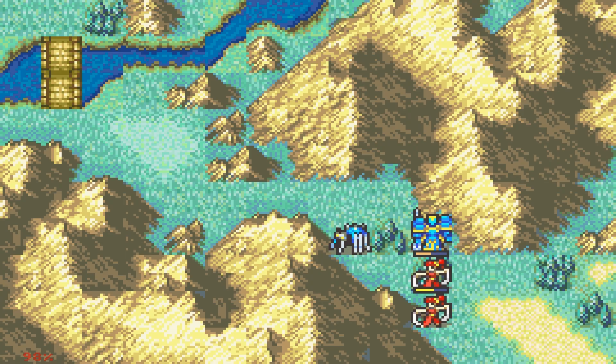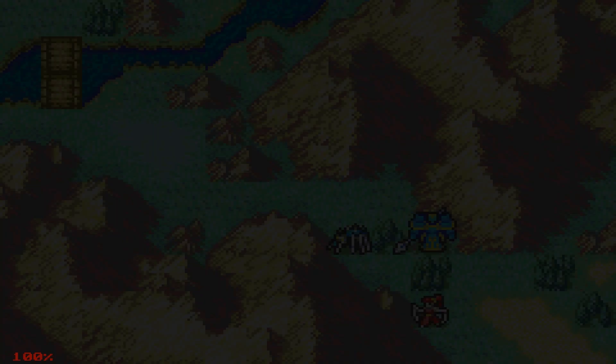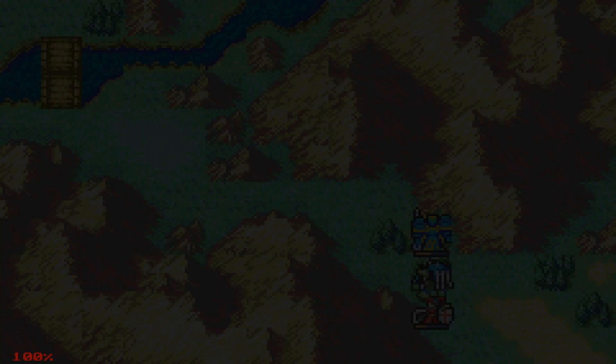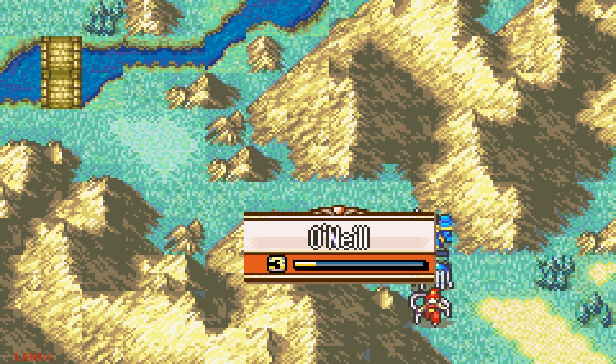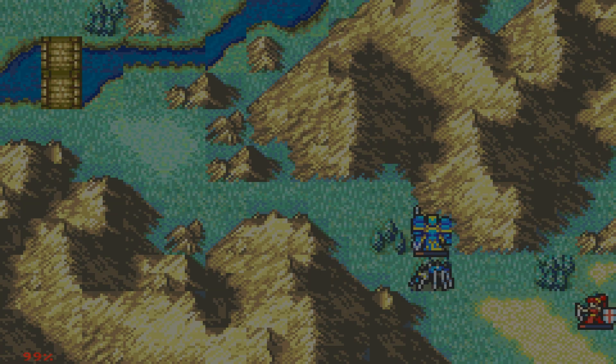Eirika also got a Poison Claw, which is pretty bad — look at the stats on that thing. It looks like it's gonna have to be Seth that deals with O'Neill again, but at least we got a Vulnerary now. We can poison O'Neill, which is also nice. O'Neill does not have the best stats on him — we can actually let him die of poisoning, but we're not gonna do that because we won't get any experience.